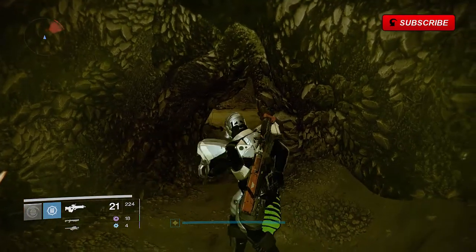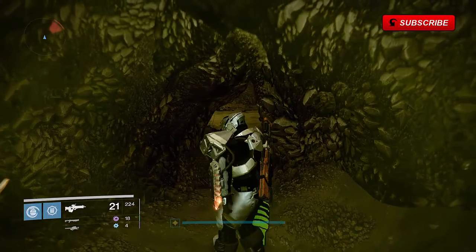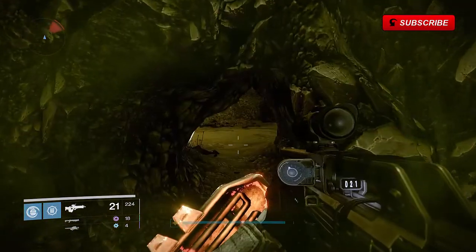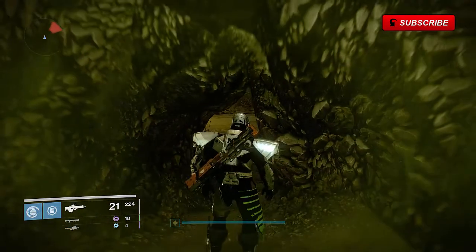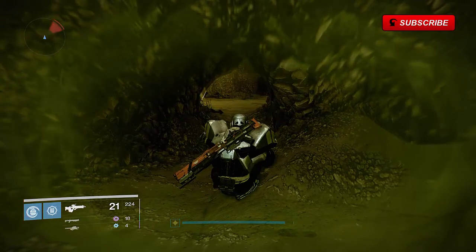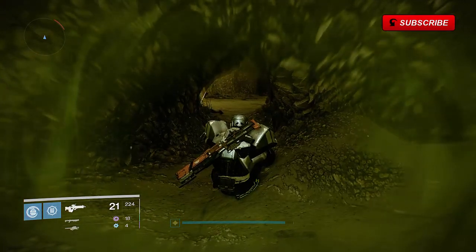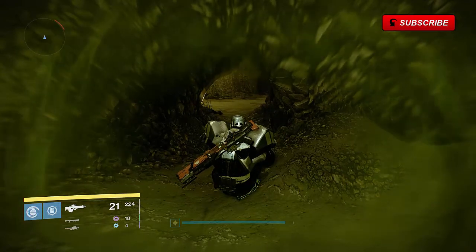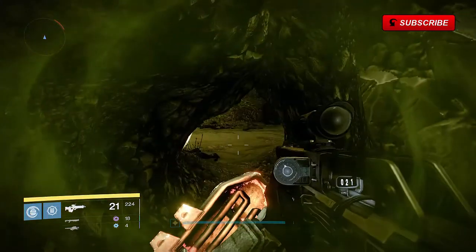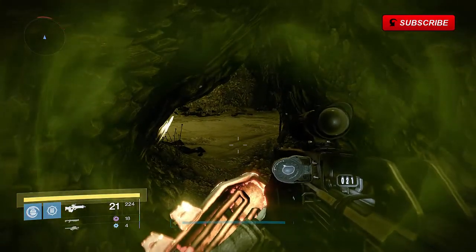What this is doing is allowing a scent to come on us, because once we exit this room we'll have about a minute to actually get to the chest itself and open it. You'll start to see your screen turn blurry, a little bit more fuzzy. Now we will want to get over to the chest as fast as possible because if this scent wears off before we get to the chest you will not be able to open it.